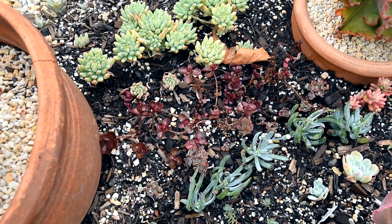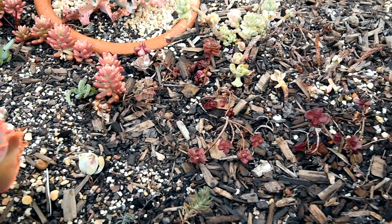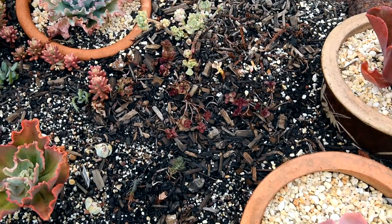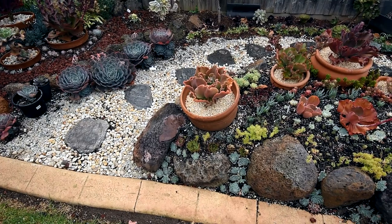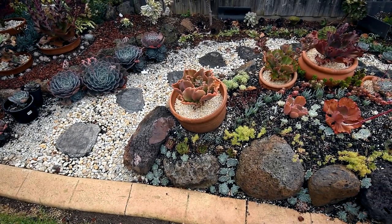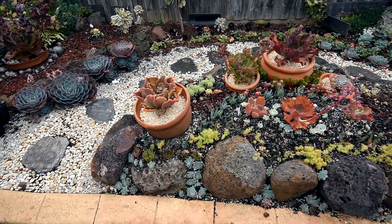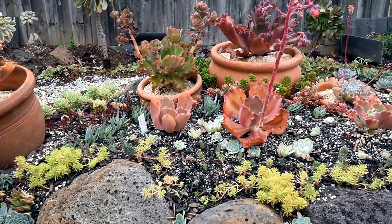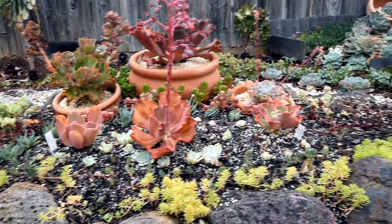The sedum spurium, or dragon's blood, and the sedum spathulifolium, or cape blanco, look a bit dehydrated and burnt — understandably because they were dormant in summer. Now that it's getting colder and we're heading into their growing season, I'll give them time to grow and offset so I can use the offsets to fill up the bare spots.